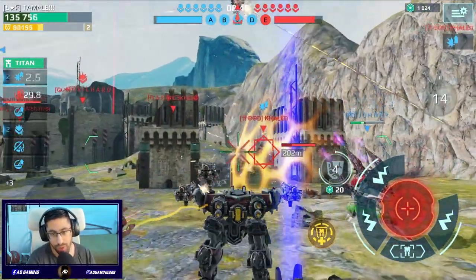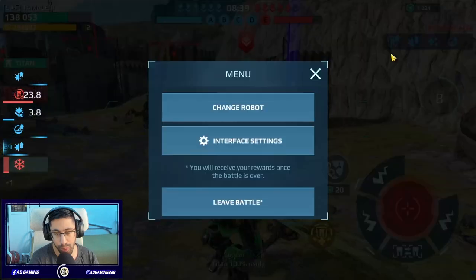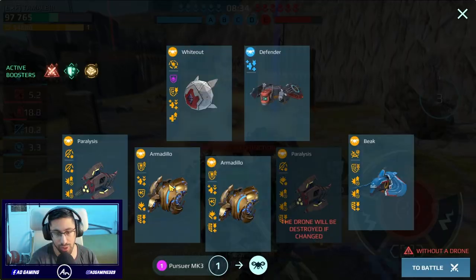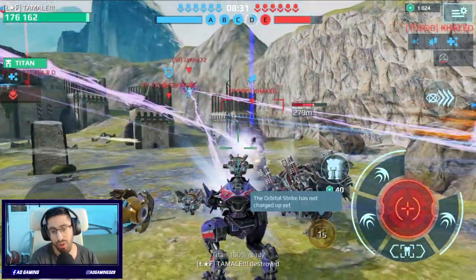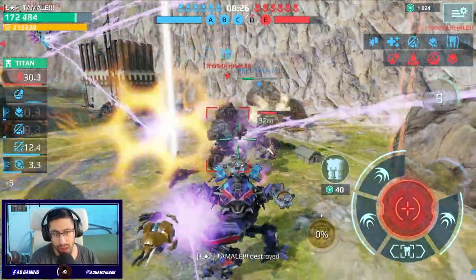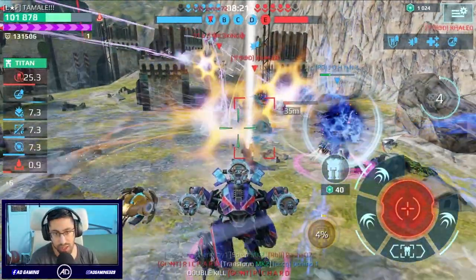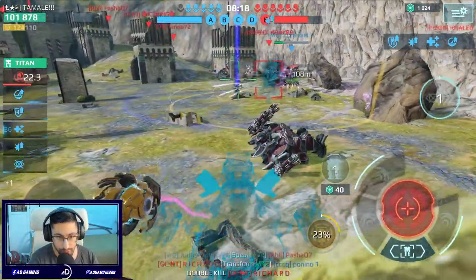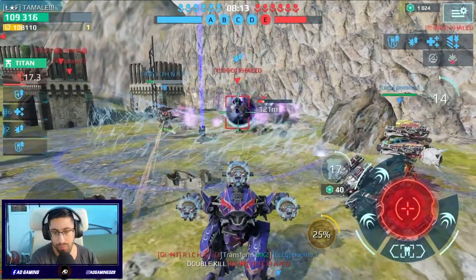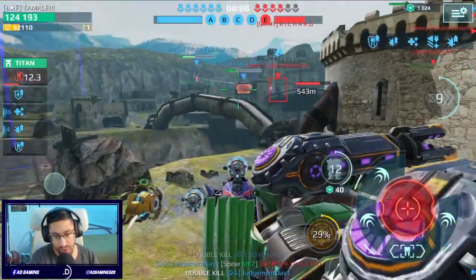I'll bring the Pursuer now. There is an Angler — if you pay attention, I refuse to run the Spear and Angler. Anyways, we are bringing the Pursuer and we're using the Scatter. There's a Seraph but I have Phase Shift. I forgot to mention — we also have the Armadillo drone on this thing. Come on, get the kill, almost!